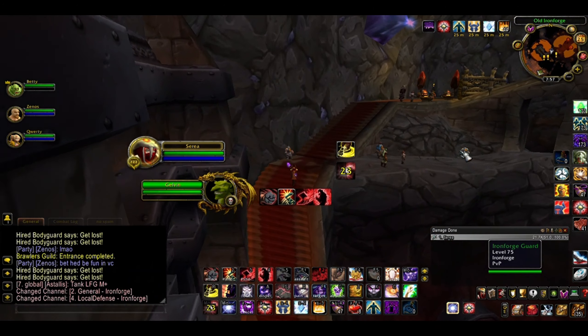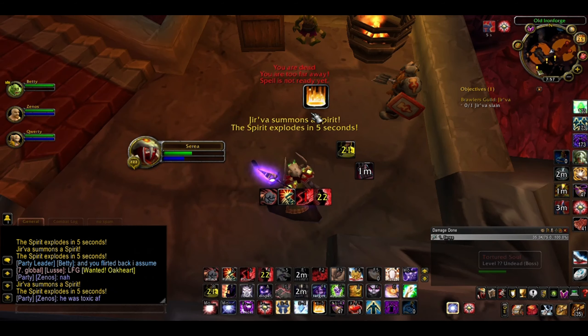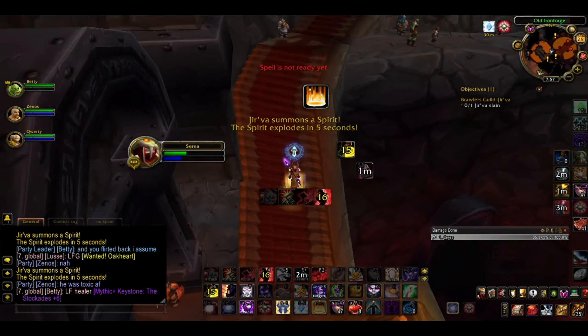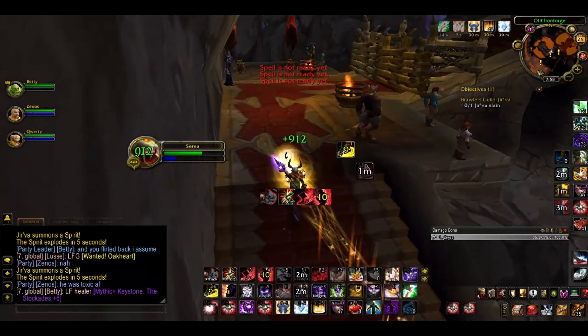Continue up the stairs and you'll find the first quest. Accept it and you'll be ported into the arena. The first few fights are pretty simple. There aren't many mechanics you really need to keep an eye out for — it's just a matter of killing them before they kill you. Yes, that describes all fights, I know, but there's really not much more to it at first.